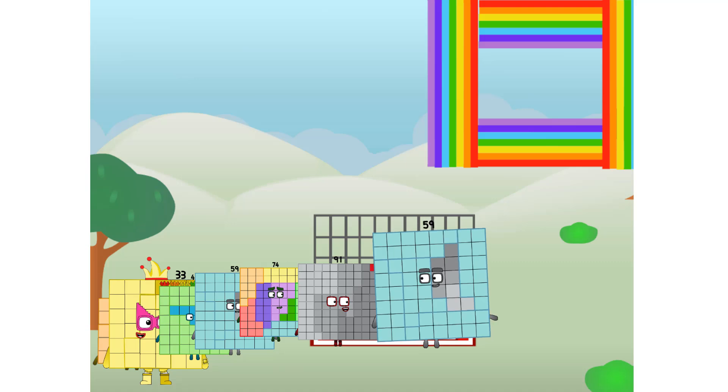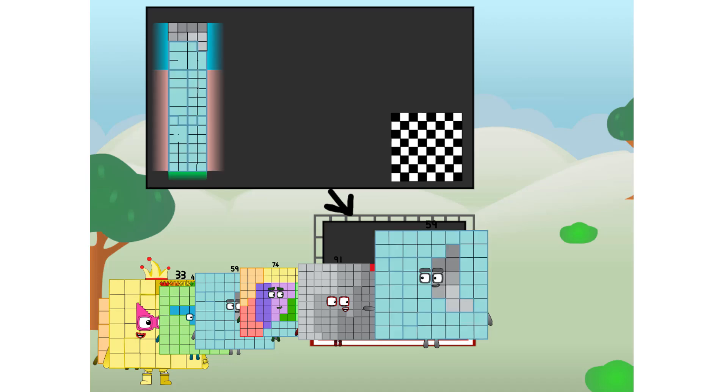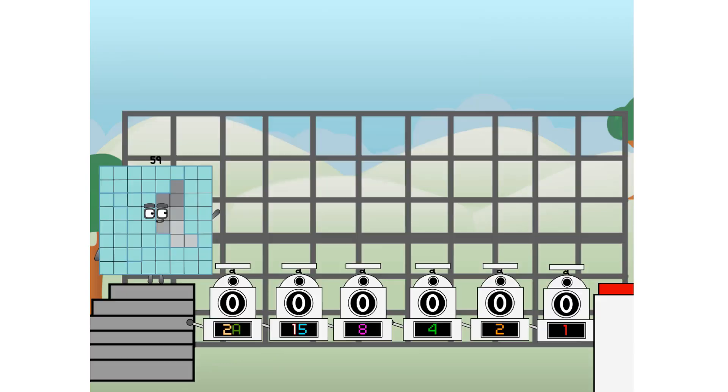There you are. This way. I've got so much to show you. I am 59, and I can be a strong square, a chessboard, a super rectangle, 8 octoblocks, or even a super cube. But today, I want to show you a little trick I call binary boosters — using the power of doubles to send any number flying.